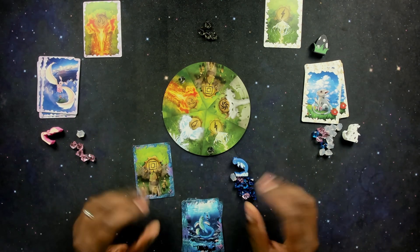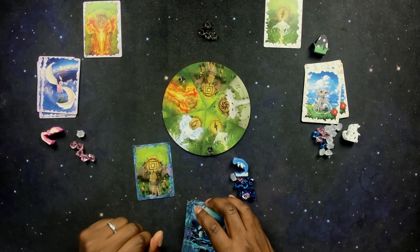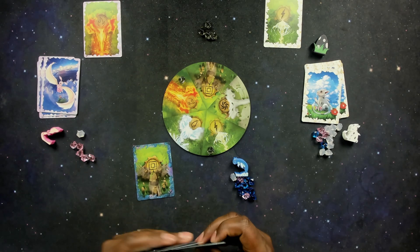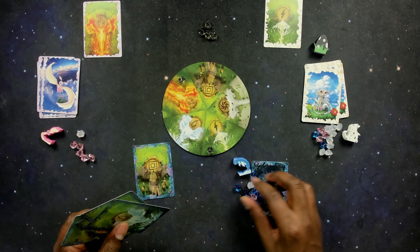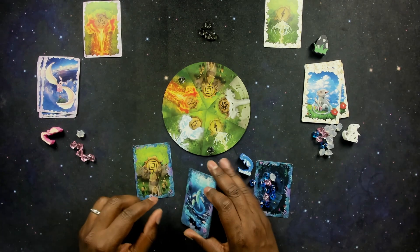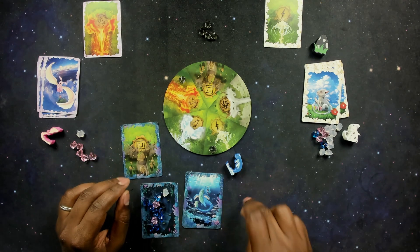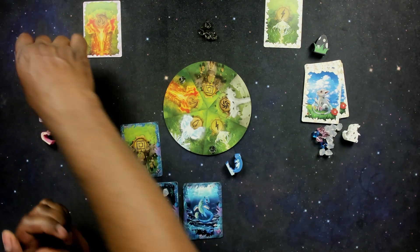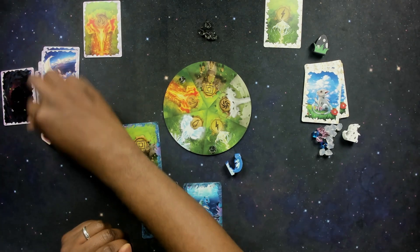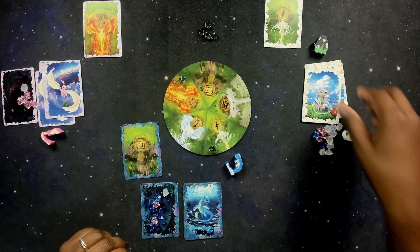That's pretty much how the game plays — it's pretty simple mechanically. You're bluffing, looking at your cards, and trying to figure out what you can get away with. It also would have helped had I actually had the cave cards out to put gems on — everybody should have had their cave card out. The card you're playing is always going to go to the right of your cave card. Mistakes were made.